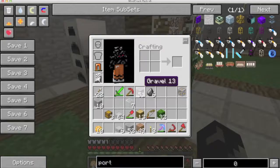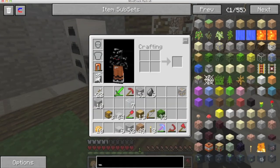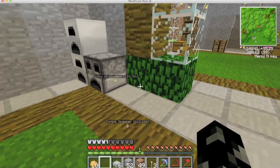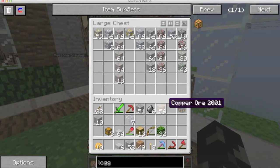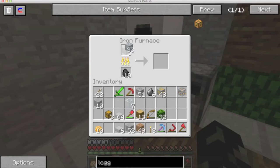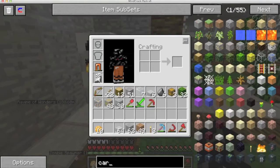Right, let's check the portal recipe. I need a thermionic fabricator - I need quite a few things actually. Let's get a bit of tin and gravel and copper. Because I need a carpenter as well.